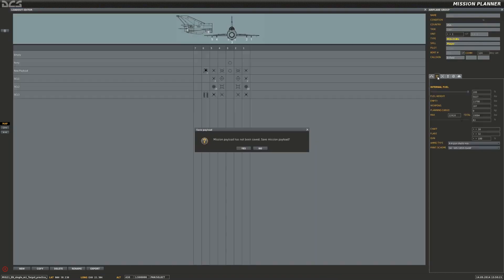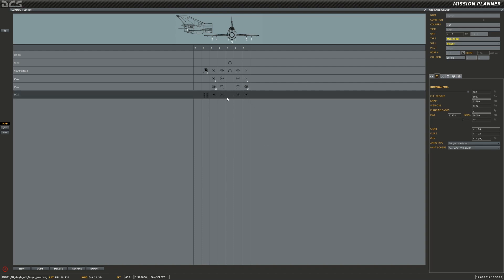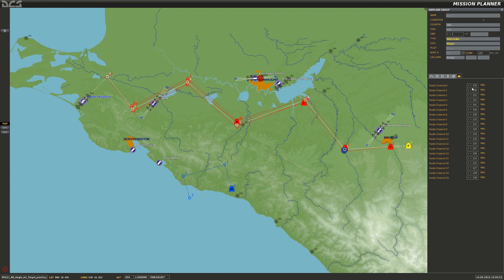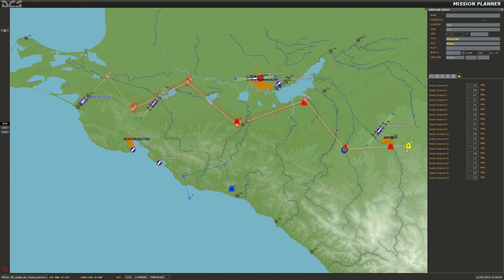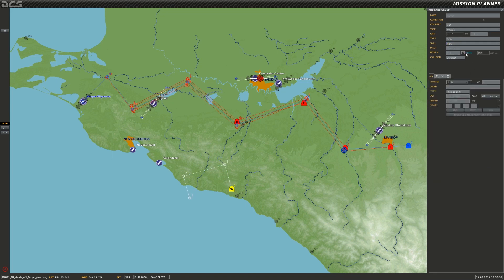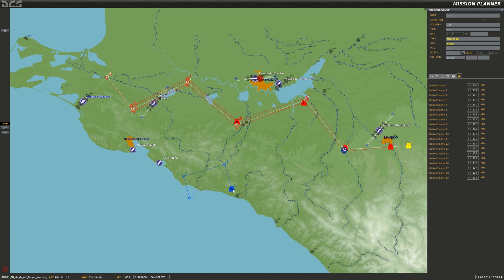I've got a modified loadout that already has the fuel tank removed. I need to set the radios up so that I can communicate with the AWACS aircraft. The AWACS is set up to transmit on 251 MHz AM - that's a UHF channel. On the MiG-21 I don't have any real UHF-capable radio, so I have to go with the VHF band. I'll go with 150 MHz for the AWACS, manually change the AWACS over to 150 MHz, and now I'll be able to communicate with the AWACS on channel 1.